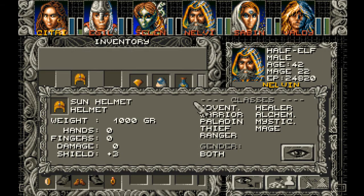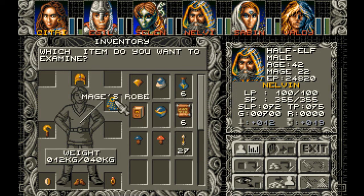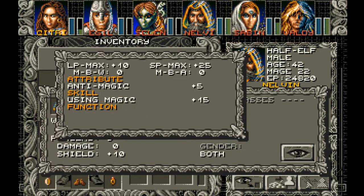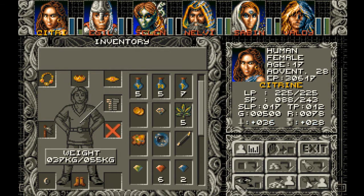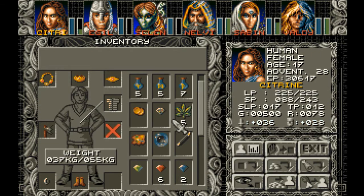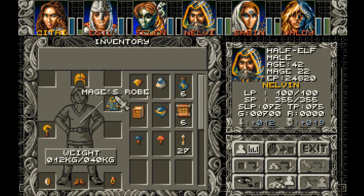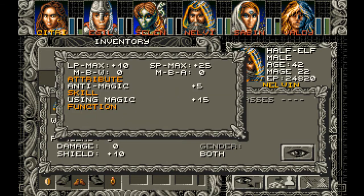Magical sun. Maybe the mage's robe, but it greatly lowers her shield, doesn't it? Plus ten. It's the same as that — plus ten. And this is plus ten. This helps with using magic and anti-magic.